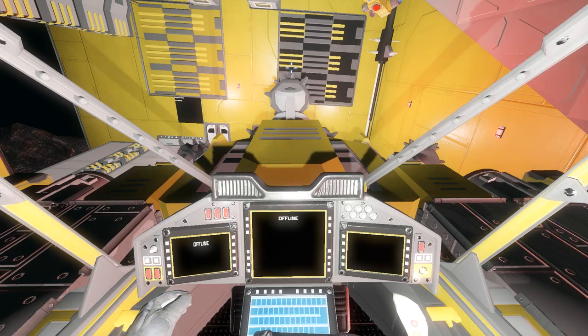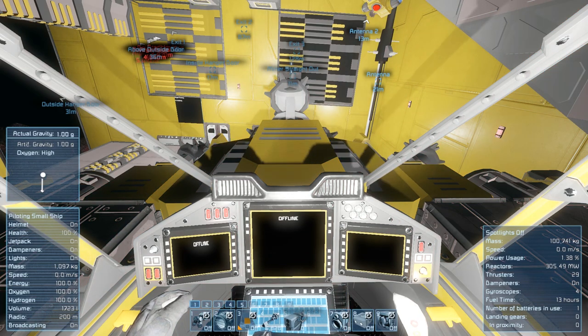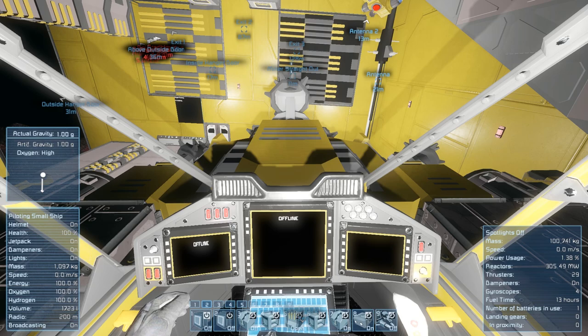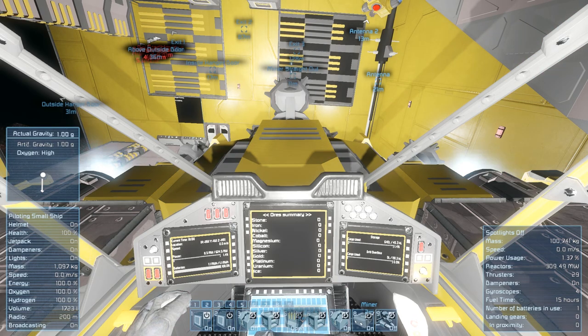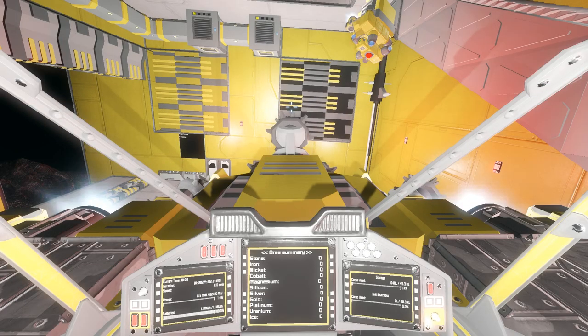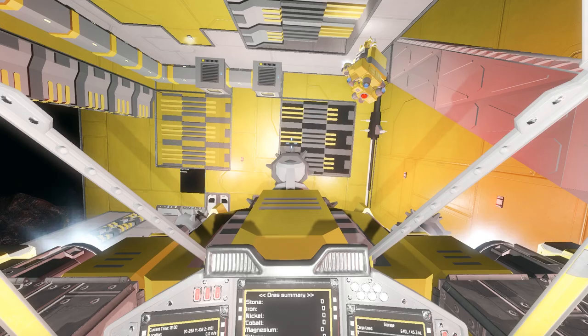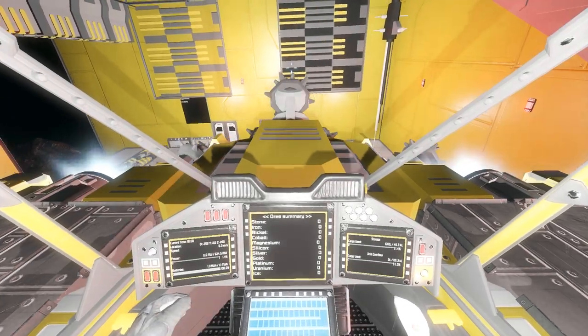So to do this, first of all, we're going to boot up my ship here. I've got it set up on a couple of timer blocks, so you turn it on. This ship, of course, is available on my Steam Workshop. Big shout out to Happy Sushi with the enhanced cockpit concept and also a master for the scripts on the LCDs. But let me show you guys how this works.